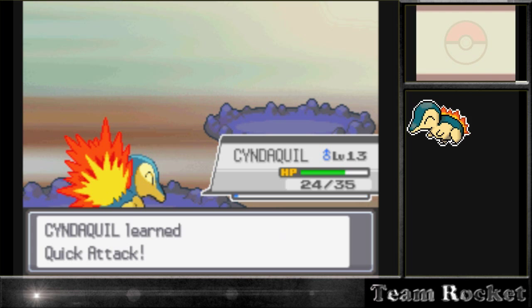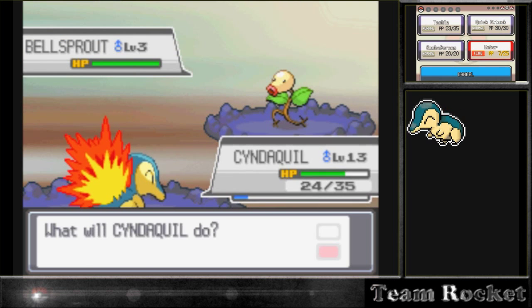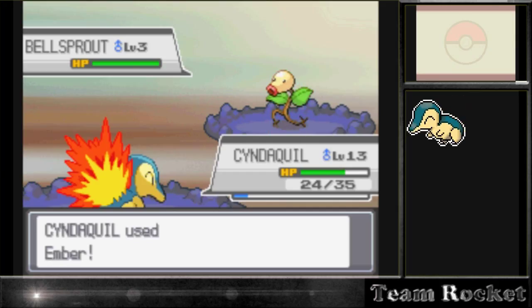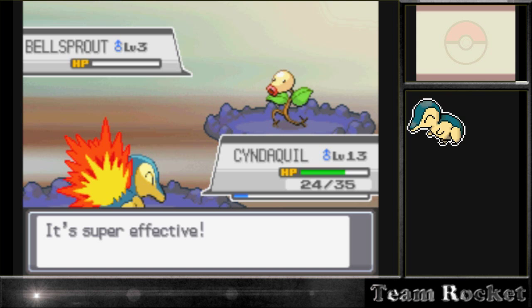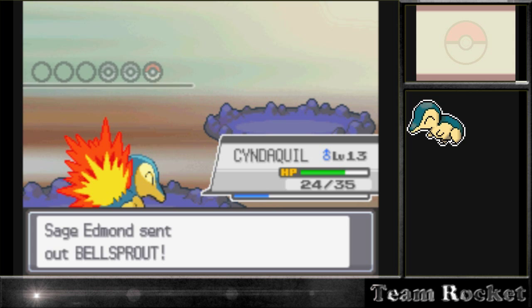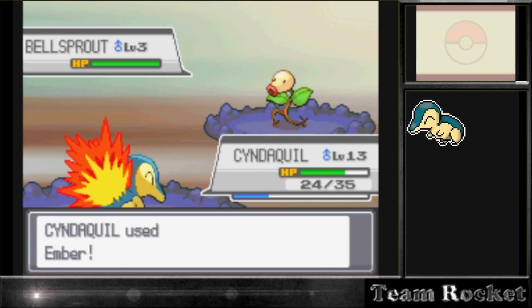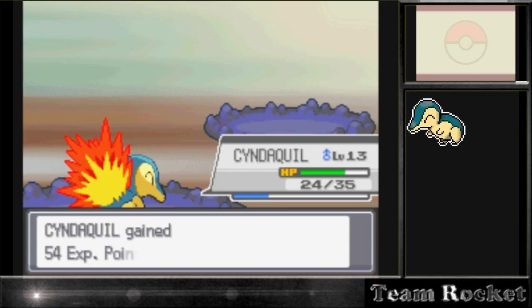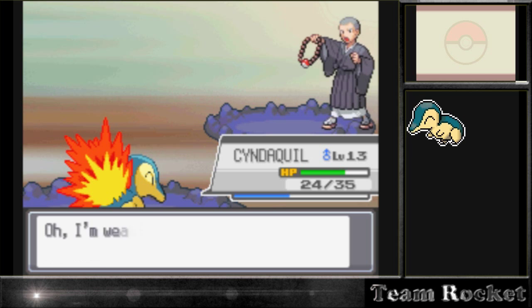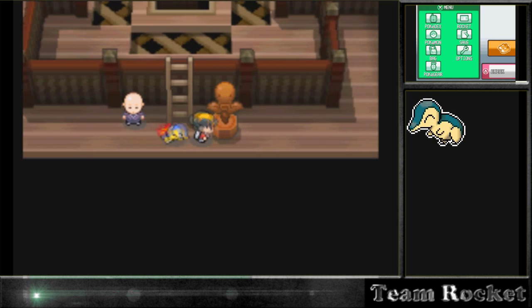We're learning Quick Attack and getting rid of Leer. The reason I kept Smokescreen over Leer is because Smokescreen is really useful, especially for battling really hard matches. You can use it at the beginning to make that really strong Pokémon miss a lot, which really helps in the long run. I really recommend using Smokescreen, maybe not once you have all your Pokémon really strong and at a high level, but it's always a good move to help in the long run.